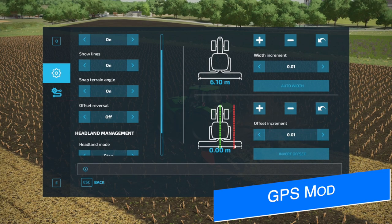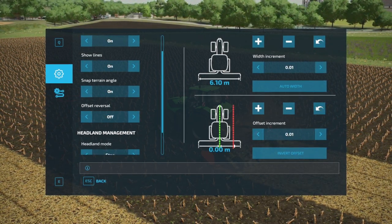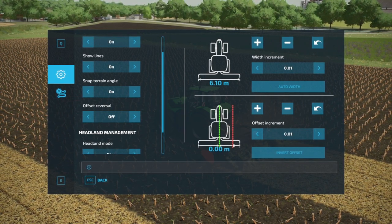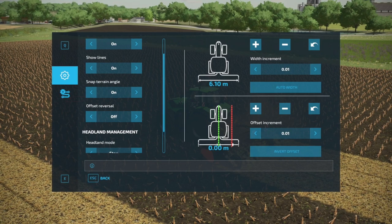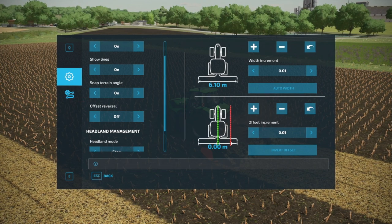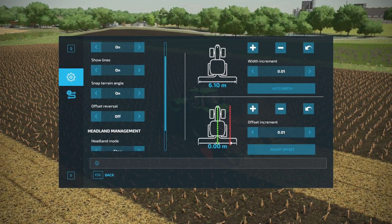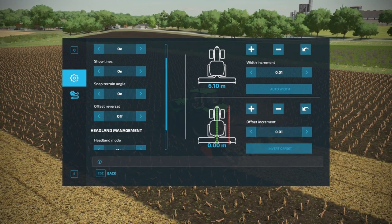Lobster has some more screenshots of his very popular GPS mod being worked on for FS22. Lobster is one of the leaders in game-changing mods on ModHub — he's already released a few in FS22. Unfortunately, it doesn't really do much for consoles, so these mods are essentially PC only. If you're looking for the GPS mod, jump over to Lobster's Facebook page to check out the latest progress.